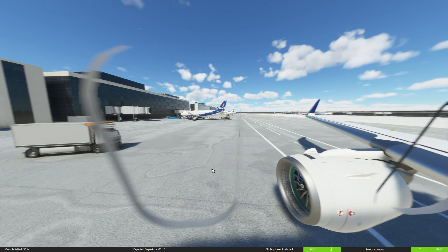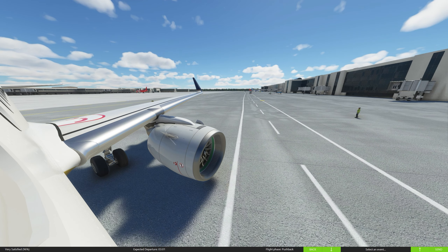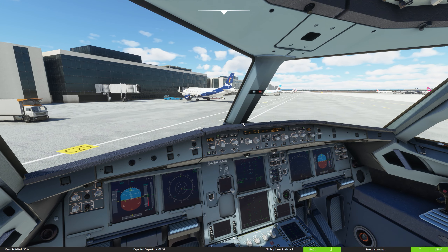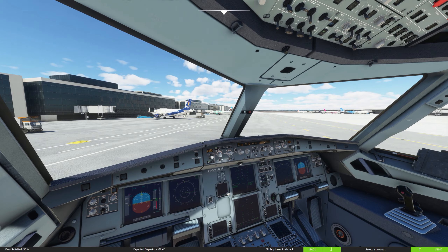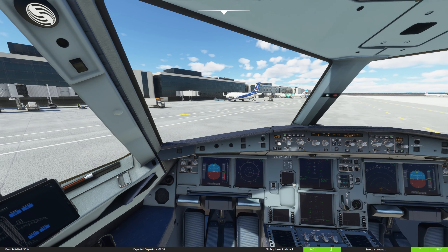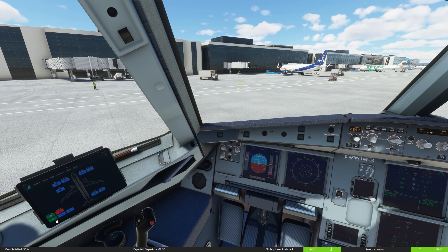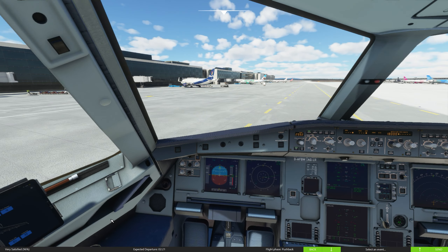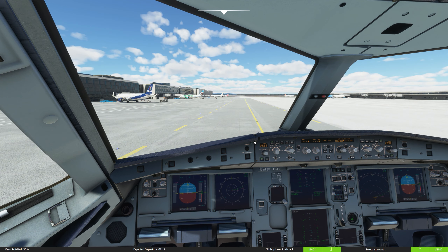I'm going to fire up engine number 1. We have to make sure that our APU bleed is turned on — I didn't have that selected. We need to wait until engine 2 goes to the norm position — it says available. Go ahead and apply the parking brake. Push back complete, set parking brakes please. Parking brakes set. The tow bar is disconnected and the equipment is clear — we'll see you on the left side with the pin. Thanks, you can disconnect and go to hand signals. Waiting for the engines to spool up.